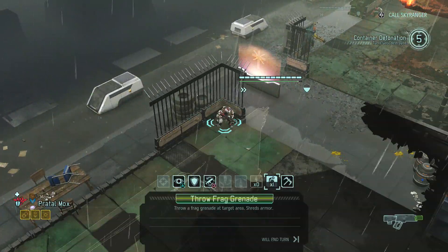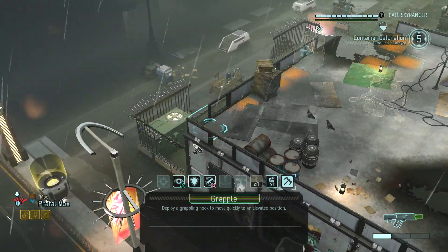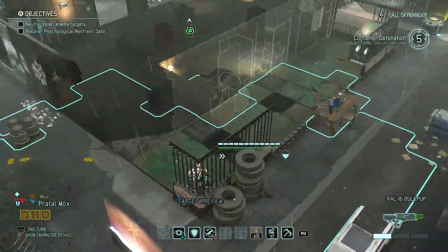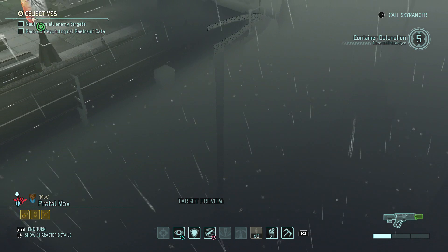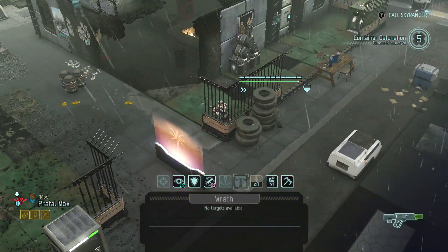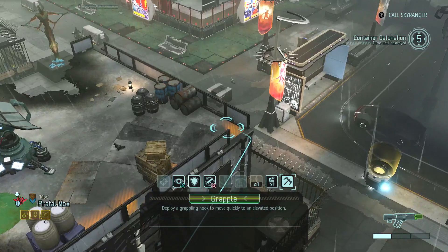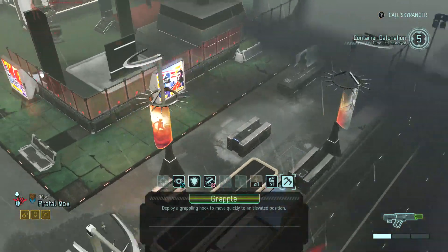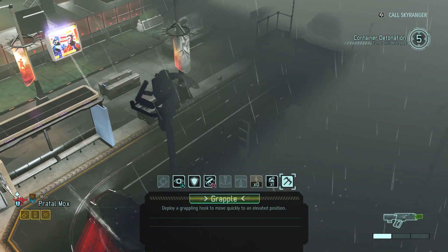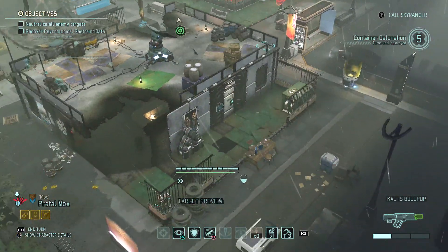I'm going to use Mox's teleport to get as far as possible. This is kind of dangerous. Where does the map end? I think it's not that dangerous. I think we can teleport Mox here. We are probably missing one or two more pods so it's possible they're here, but this is where the map ends.